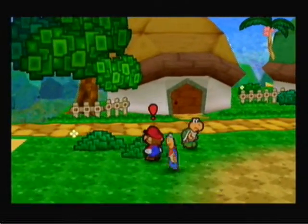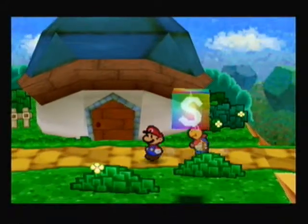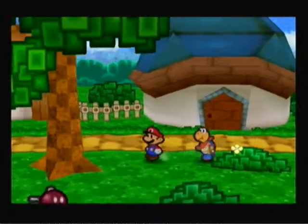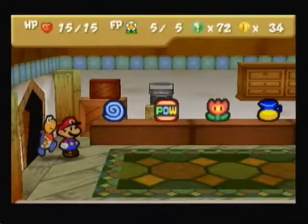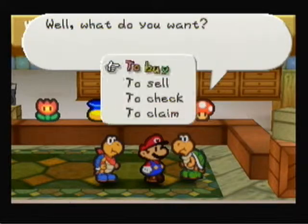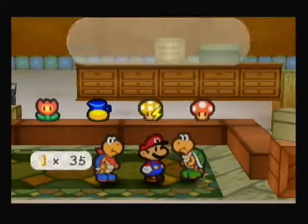He's got so many requests. I've done so many requests from him and I still haven't been able to get them all done. I'm going to save right here real quick. Let's actually get to the item shop real quick, buy a few things, and then sell them — sell things like a Koopa leaf or a coin.